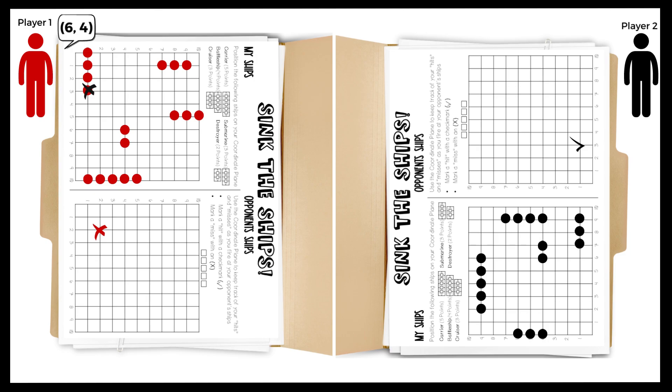Play goes back to player 1 who calls out 6-4. Player 2 locates 6-4 on his grid and announces hit destroyer and marks that part with an X on his ship. Player 1 will mark 6-4 with a check mark on his opponent's grid for the hit.